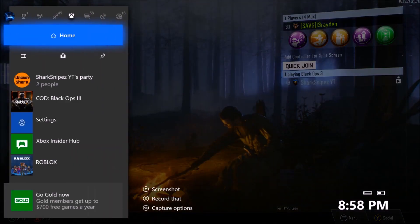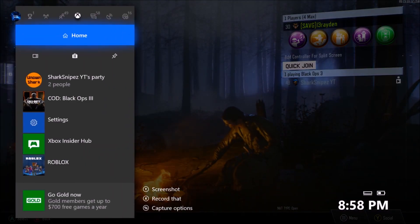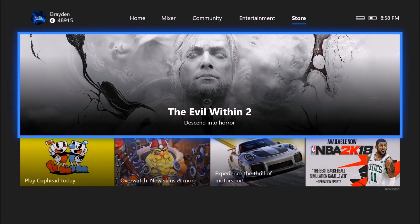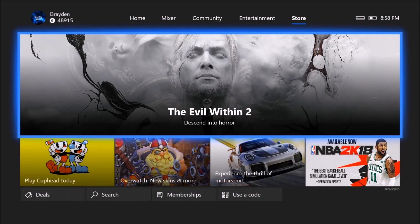Now let's go to Upload Studio. If you guys don't have it, press the Home button and go to the Store right here, then type it in to search and download it.